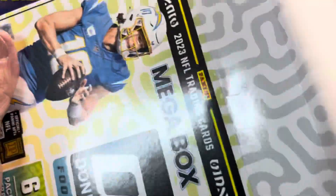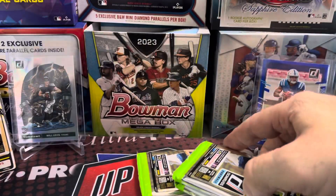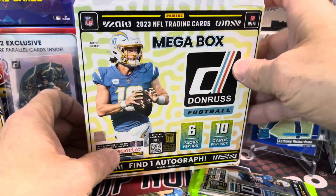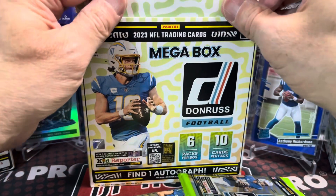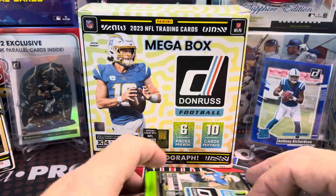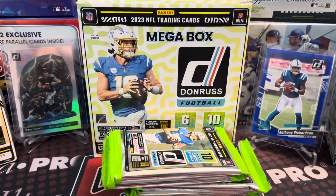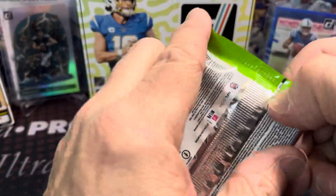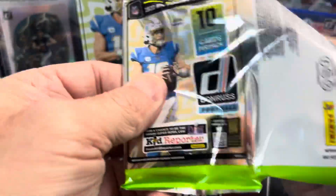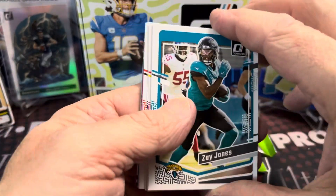I think it was $55 at Meijer — I believe that was the price — $55, and then it was buy one, get one 50% off. I bought a Mosaic Mega Box, so I could get one of these at 50% off. I'm going to stick the Mosaic one probably on the shelf and just hold on to it. Hopefully CJ Stroud continues to play like a really young, good quarterback and will be a Pro Bowler, maybe a Super Bowl winner. So let's open up this pack and see what we get.